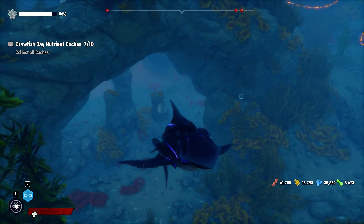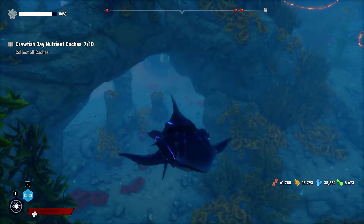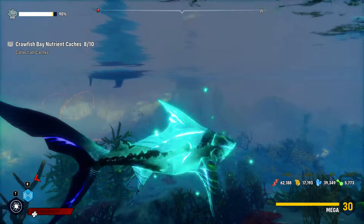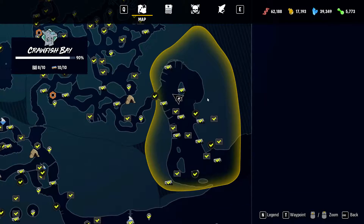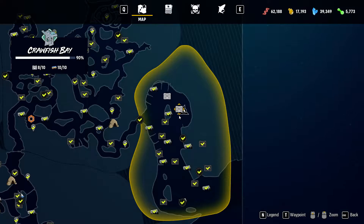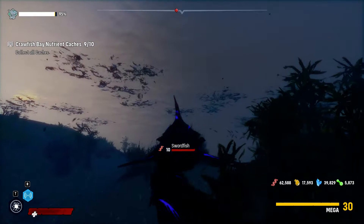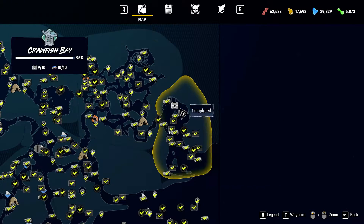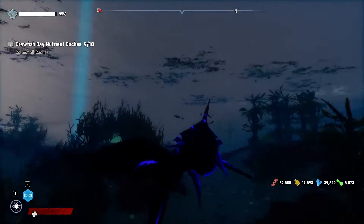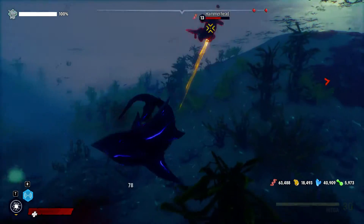Bull sharks have a habit of gobbling up anything that finds its way into the water. In the kill or be killed world of the sea, performance enhancing mutagens provide benefits that could mean the difference between life and death. Quite a strange conglomeration of stuff will end up in the stomachs of sharks. The bull shark is known to be a voracious, if hardly discriminating eater.